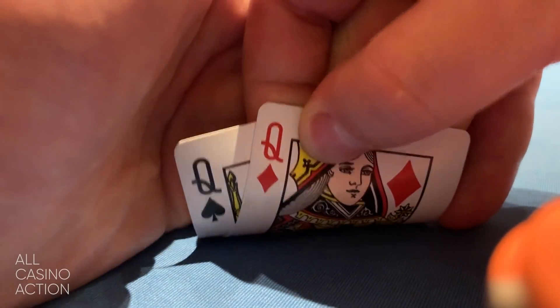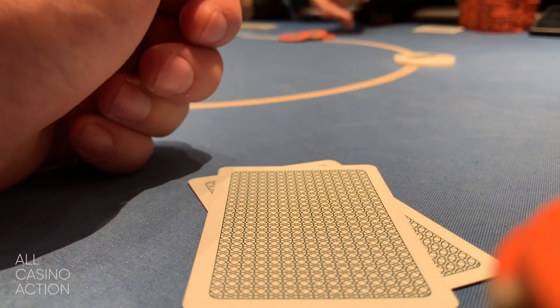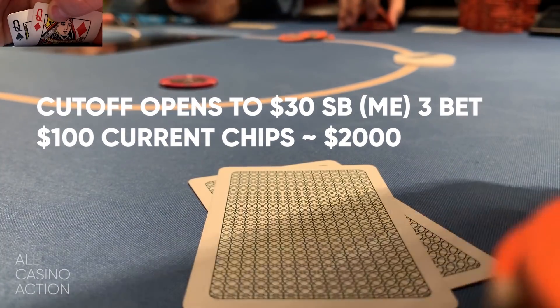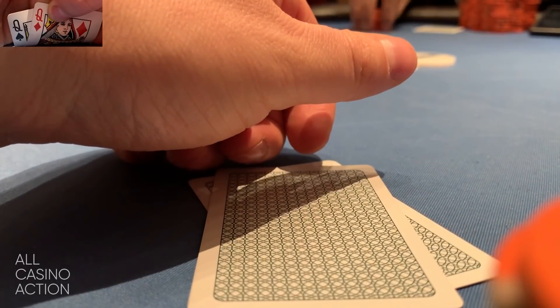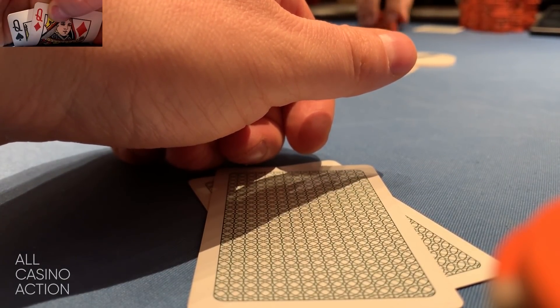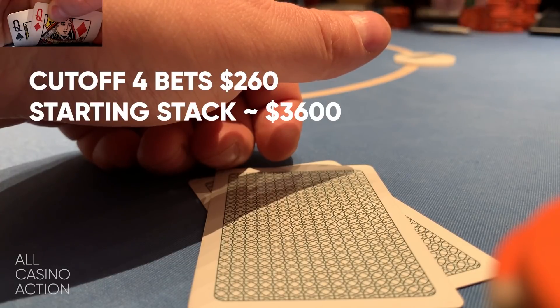On this hand I wake up with pocket Queens, which is a premium hand — basically the third best hand you could start with, behind only Kings or Aces. The cutoff opens to $30. He's a pretty aggressive player who's been opening to $30 repeatedly. So I raise to $100, expecting him to at least call. Everybody folds around and he actually re-raises — four-bets me to $260.